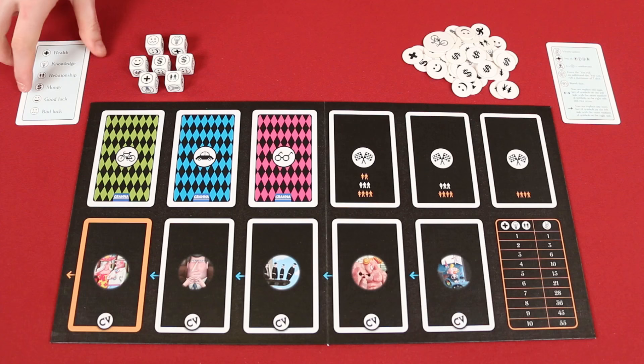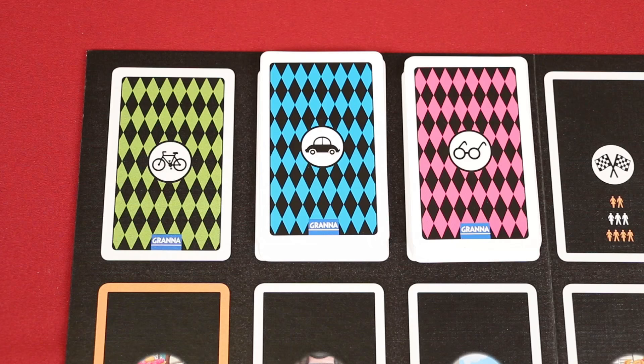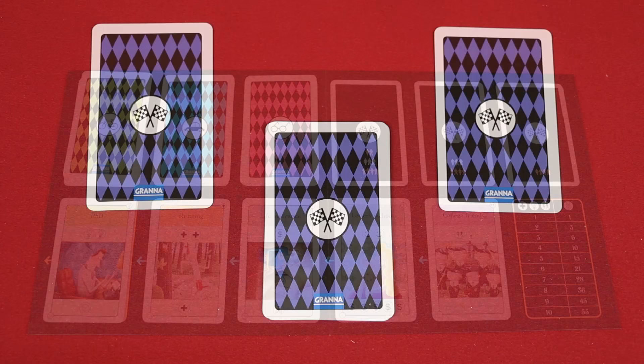To set up, place the game board in the center of the table and give each player one of these double-sided reference cards. Then place the dice and tokens within reach of all players. Sort the rest of the cards according to their five different backs and shuffle them. Place the three decks onto the board that match these colored spaces: early adulthood, middle age, and old age. Reveal the first five cards from the early adulthood deck and place them face up into the track on the board.